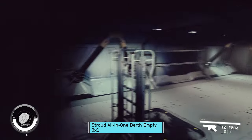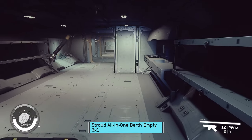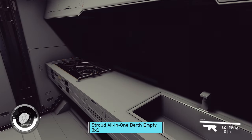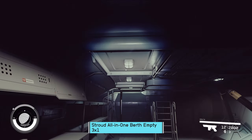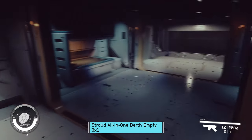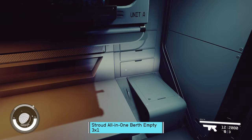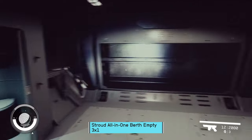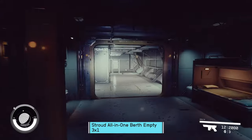Now we're going to Stroud Eklund — this is all-in-one. So the brighter version of Deimos — brighter as in, the lights don't work, but brighter. There's a bed on one side but not on the other side, so I guess you're popping a sleeping bag down on that one. The head has a door — that's always good.